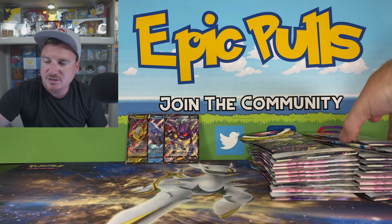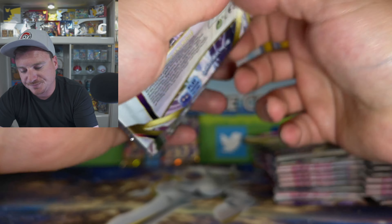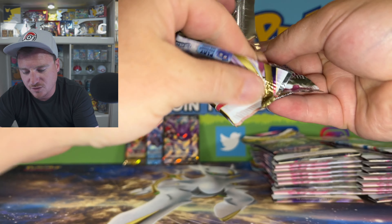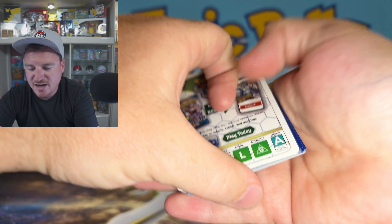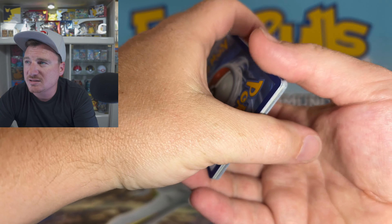We got Jinx and another V here — the Kiram V coming out for us. Come on, let's upgrade those Black Borders to a Silver Border V card here. Give us a shot to pull a Giratina today.